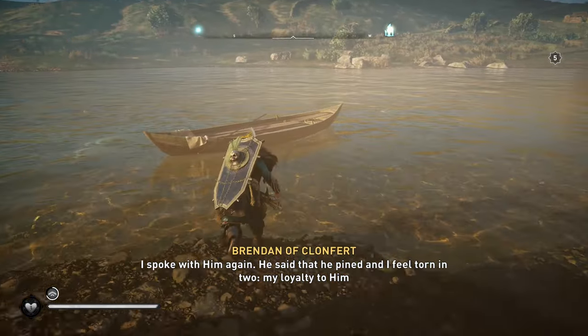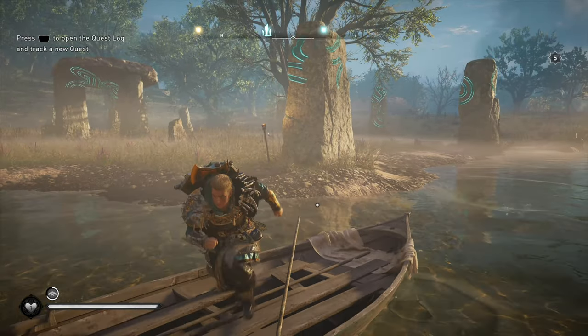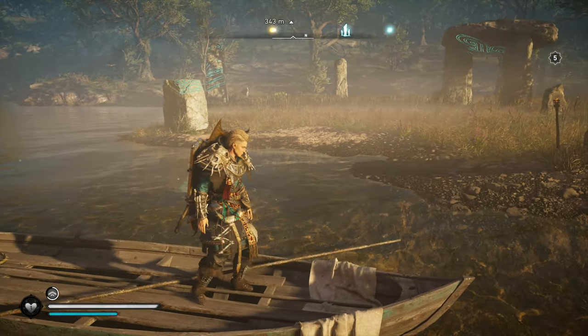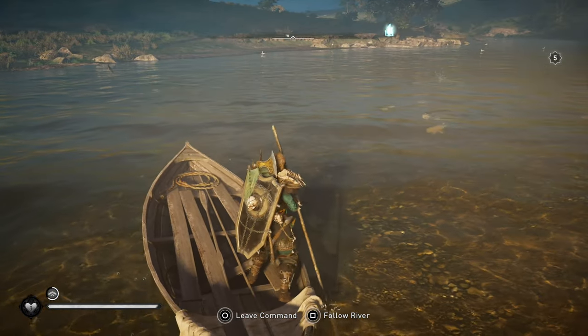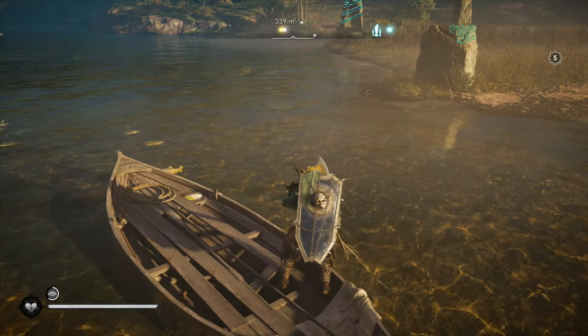Now this is the super annoying part — this is actually one of the more annoying ones to solve. We're going to go ahead and get into this boat right here. We'll take possession of it and take command of it, then work our way over to the right. This boat, like all the boats, is really finicky — you can start trying to get it to turn one way and it'll turn the other way. So just kind of work through it here.